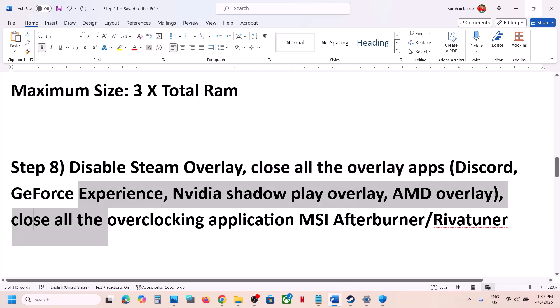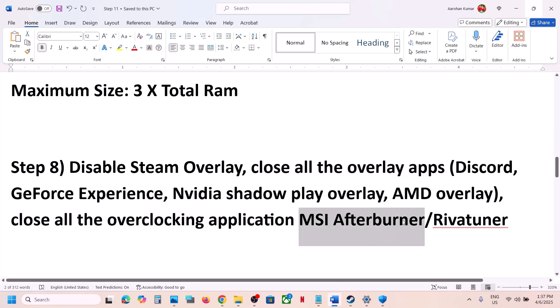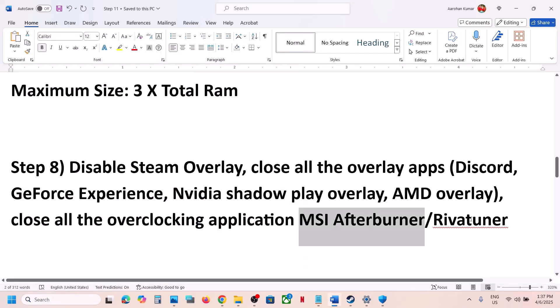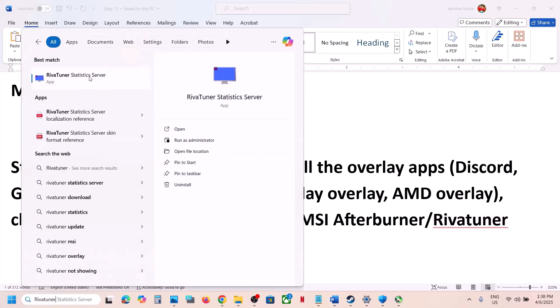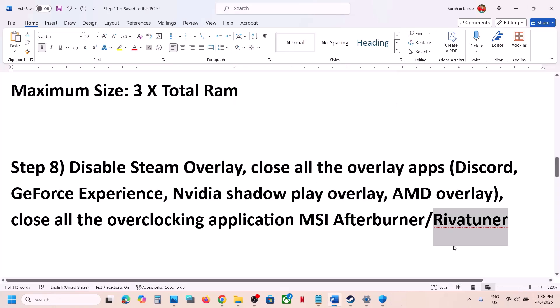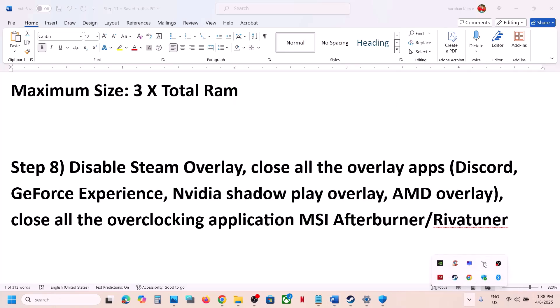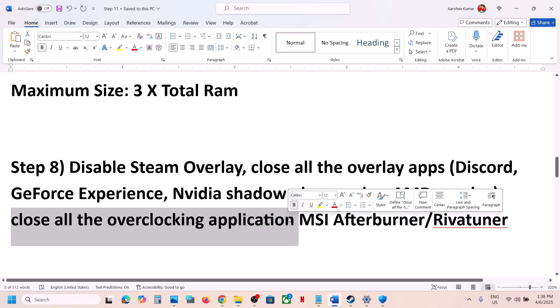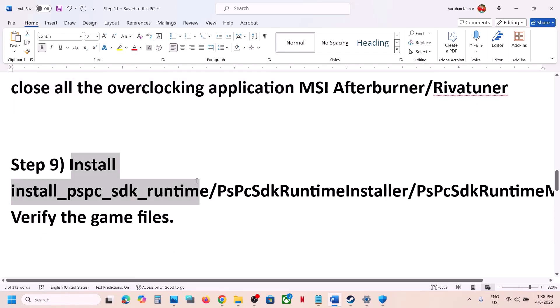Close all overclocking applications. If you have MSI Afterburner or RivaTuner running, close them. These are sometimes hidden in the system tray — click the up arrow in the taskbar, right-click MSI Afterburner or RivaTuner, and close them. Close any other overclocking applications, then launch the game.